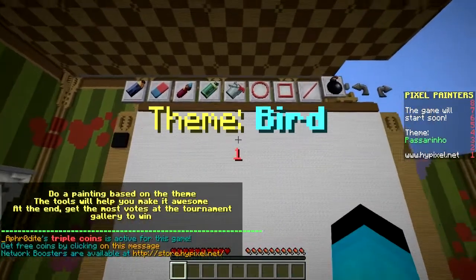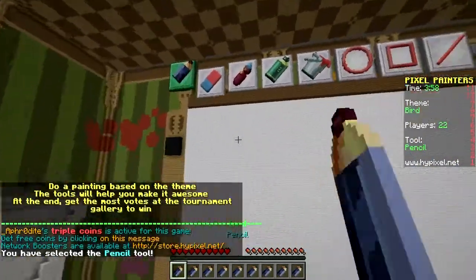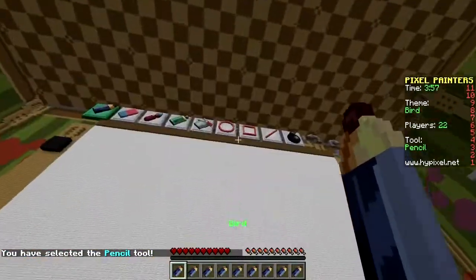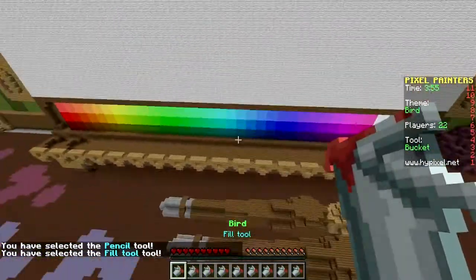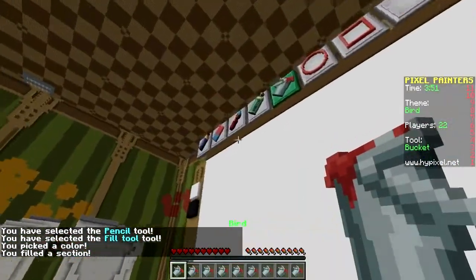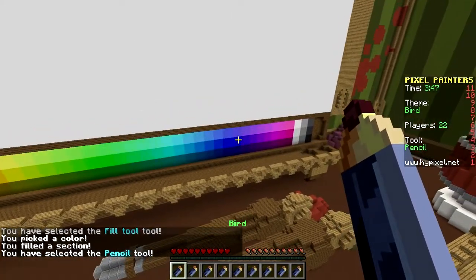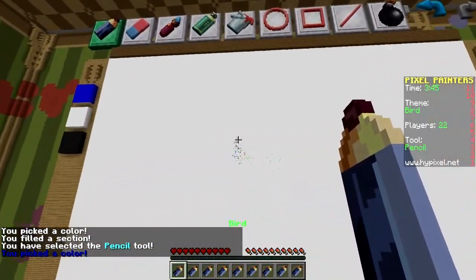Anyways, the theme is bird — awesome! So we're gonna add like a nice witch hat to it since it's Halloween. A lot of things might have a witch hat incorporated into them, because that seems like a good thing to have for Halloween. But let's see.